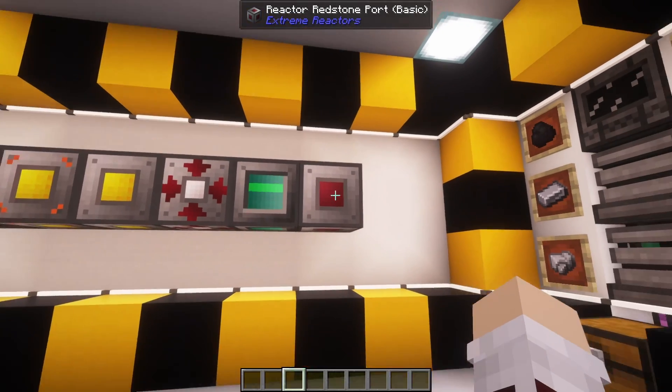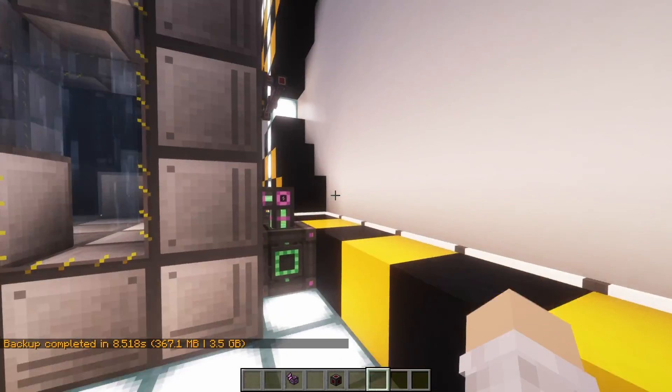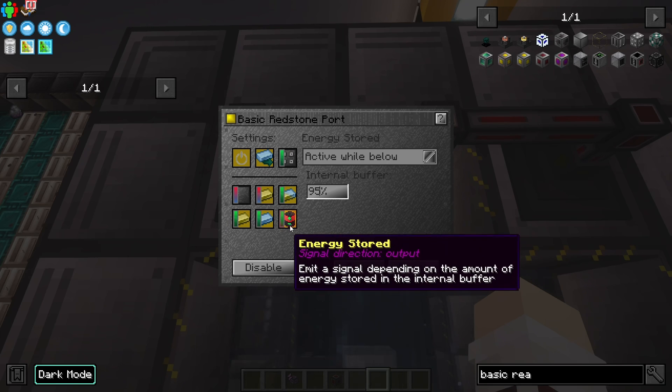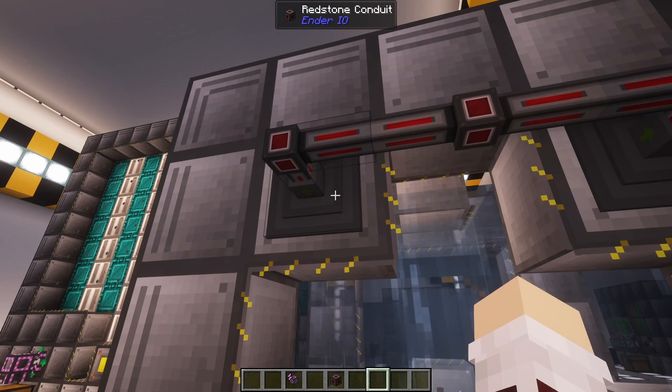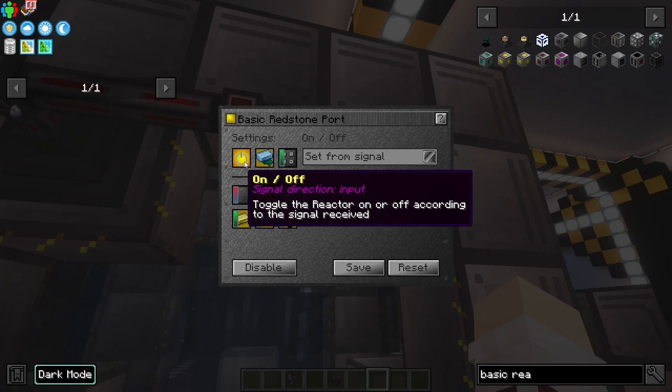The redstone port is pretty cool. Over here at one of our basic reactors, on the back side we have two redstone ports. Looking inside the first one, you should think of the six bottom ones as outputs and the top ones as inputs. What we want to do is look for something useful for our reactor. In this case, I have it set so whenever our energy stored is over 95%, the reactor will turn off. We can set the number manually — I have it at 95% — and whenever our internal buffer reaches over 95%, it will send out a redstone signal. Using redstone conduit from Ender IO, it will take that signal and transfer it over to another redstone port. Inside of that one, we have it set to an on/off input, so whenever that signal is transferred, it will turn the reactor off or on depending on our situation.